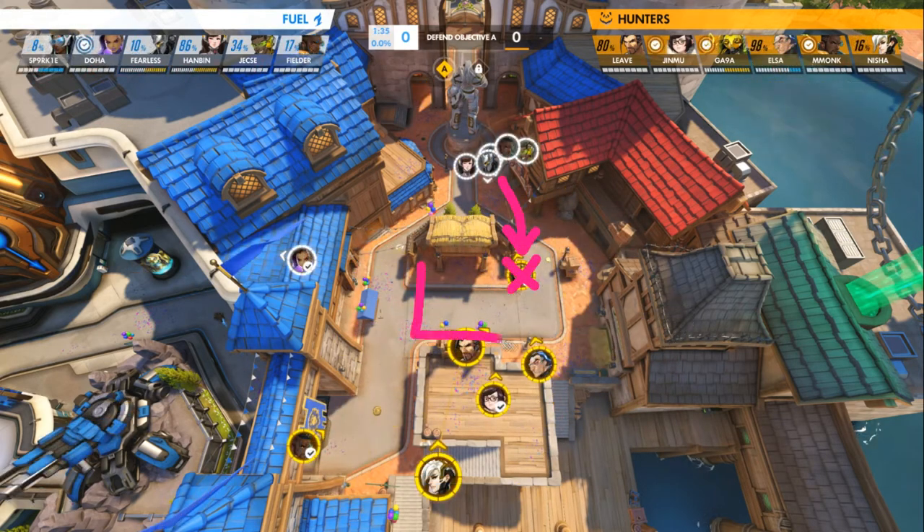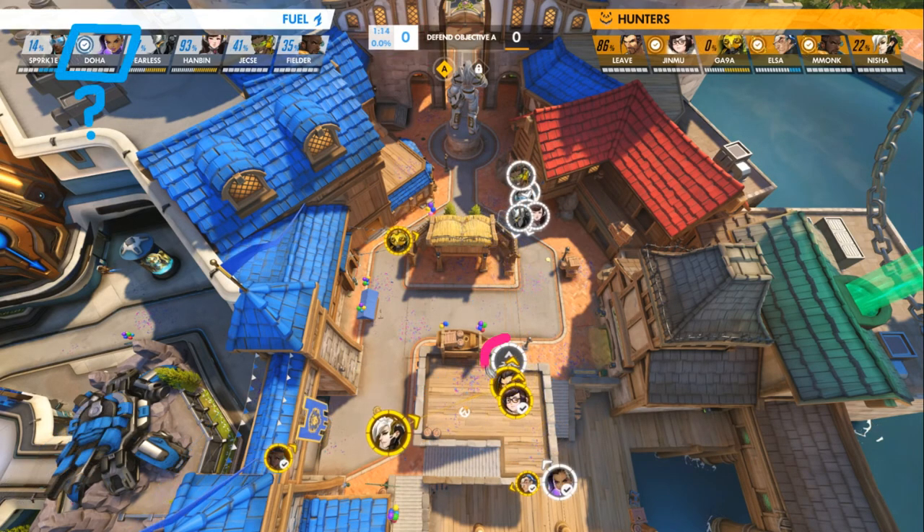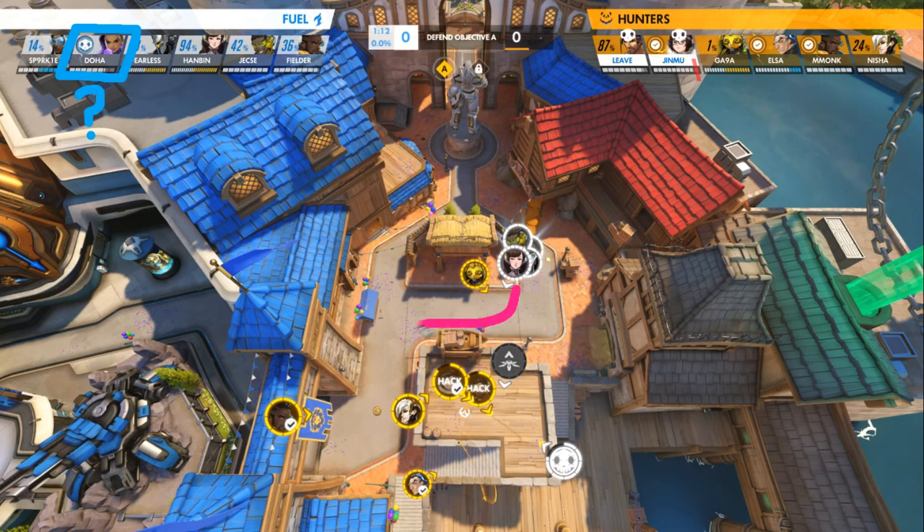In the third and final fight, Dallas throws a D.Va Rush at the Hunters. The goal for the Fuel here is to blitz in and win a direct engagement with Doha's EMP. However, watch the Hunters' positioning and watch the clock. The first push is thwarted with Supercharger. On the second, the core all retreats to the high ground to extend the distance between themselves and the Fuel's rush. The Teleporter gets nuked and it all goes downhill from there.